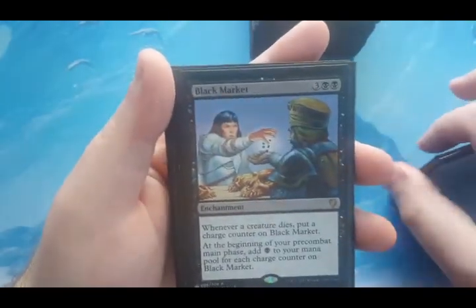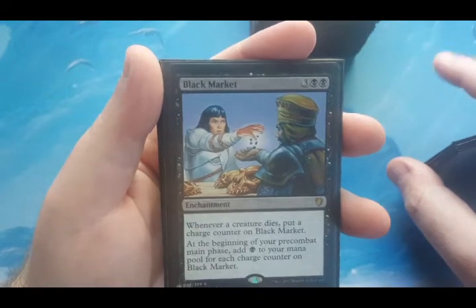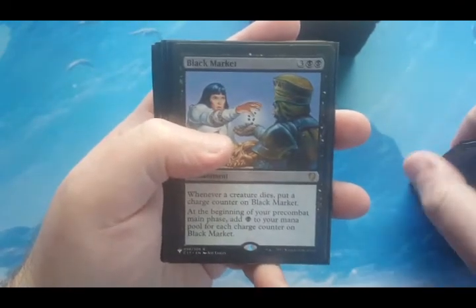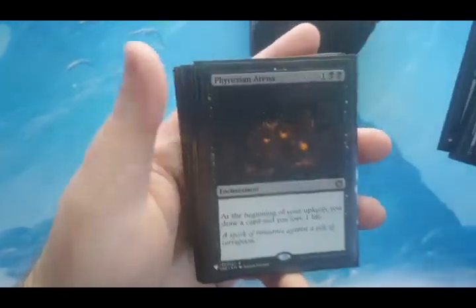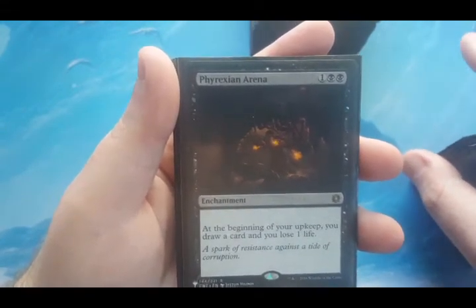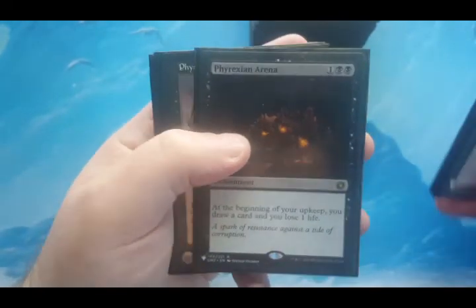Black Market is a five-mana enchantment. Whenever a creature dies, put a charge counter on Black Market. At the beginning of my pre-combat main phase, add one black mana for each charge counter on it. There are going to be a lot of things dying on my side of the board, so if I can get any advantage it will be with Black Market. Phyrexian Arena is three to cast — at the beginning of your upkeep you draw a card and lose a life. I don't know any black deck that doesn't want to put this in, especially in Commander. It's card advantage — I'll sacrifice a life to draw a card.